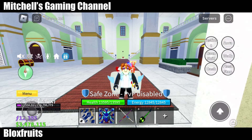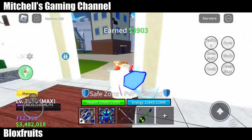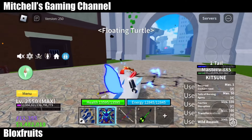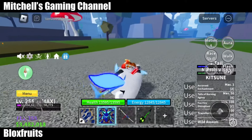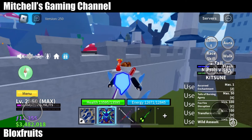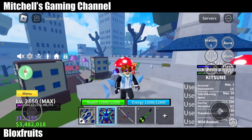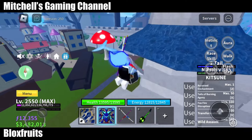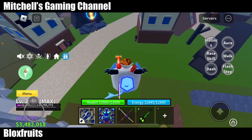Hi guys, how are you doing today? I'm gonna do a showcase of Kitsune fruit and T-Rex fruit because I actually got all their moves. Let's get started. First is Kitsune fruit — once you use a move, the tail meter is gonna decrease, but if you hit the move on someone then it goes up. Kitsune fruit can have one, two, or three tails.